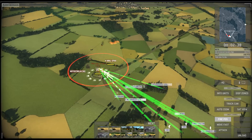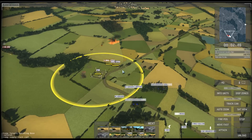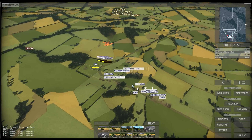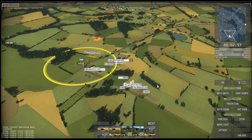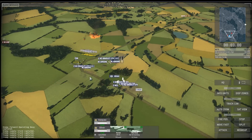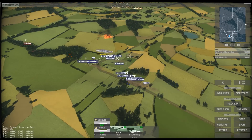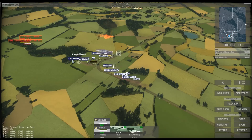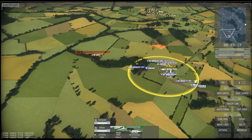The M1 Abrams is rather fuel inefficient. We must be careful not to strand any valuable units because it's very much possible to simply run out of fuel here. The enemy troops haven't been a problem so far, but those Hinds might be. The best idea when you have enemy helicopters above forests is simply to charge into the forest.